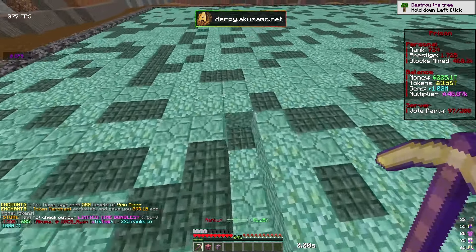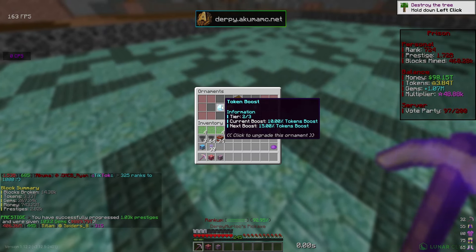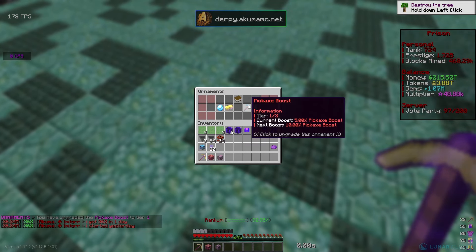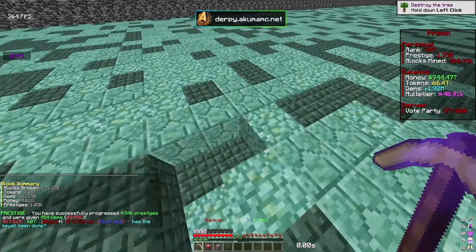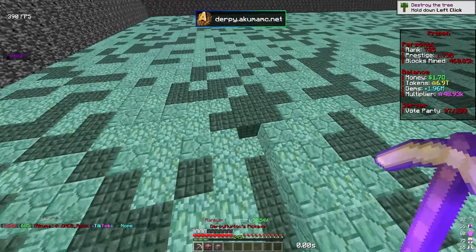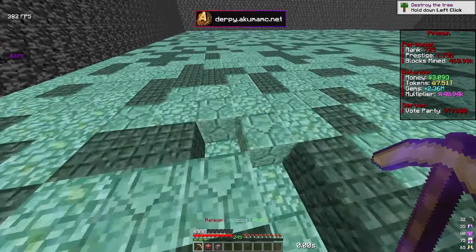I also forgot - we have another ornament point, and with this one I'm going to go ahead and get that pickaxe XP boost, so now we're at a 5% pickaxe XP boost. I'm thinking I'm going to go mine for about another hour or so, try to get more tokens and gems saved up, and maybe get to like 2 to 2.5 billion prestiges.